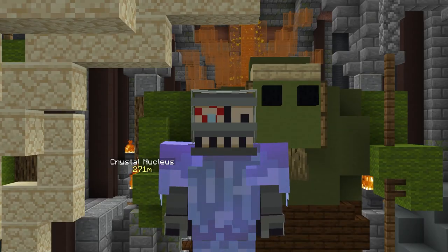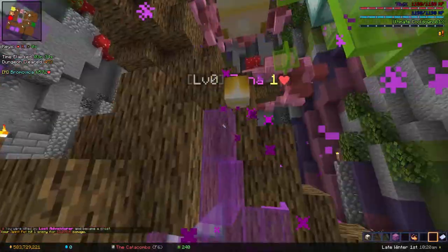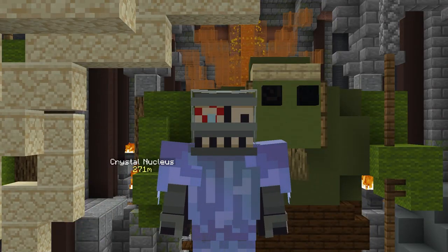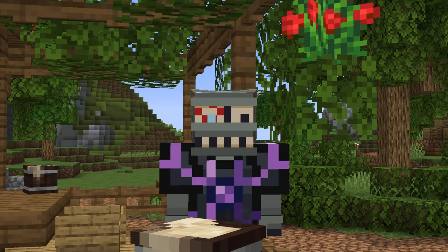When you die in dungeons, you can actually revive yourself as long as the fairy room is open. All you need to do is fly to it, kill one of the fairies and boom, you'll be revived. Also, if anyone says that killing fairies reduces score, tell them I said they're stupid and dumb. That is just a false rumor and has, to my knowledge at least, never been true.